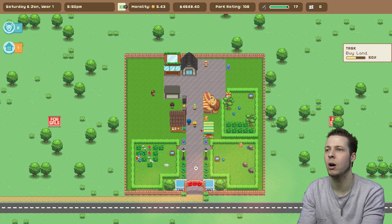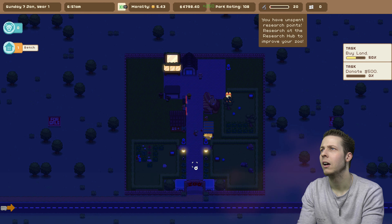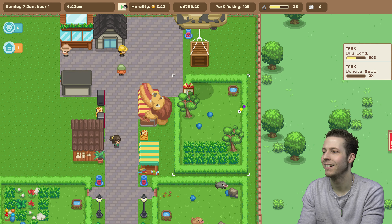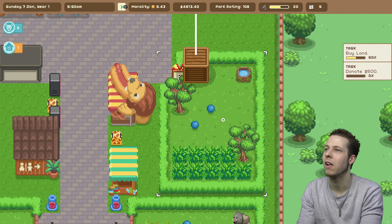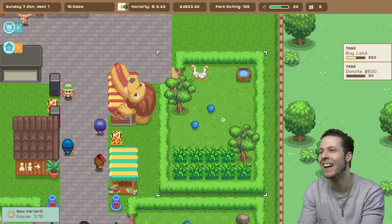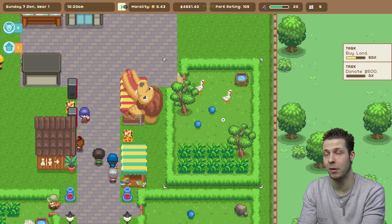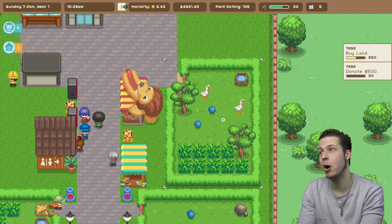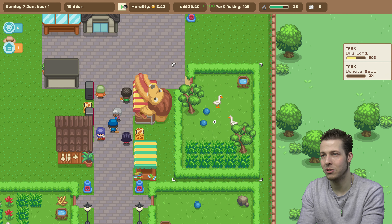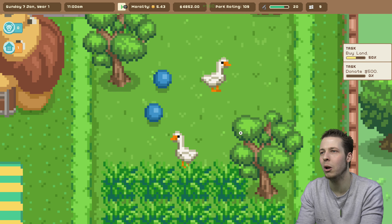I'm just going to speed up time before my geese get here. Now we make 2,800-whatever profit. There we go — here they come. So at the moment our park rating is 109. We've got 20 research points because I've not been bothering with research. Our morality is on the good side at 5.43, but that could very easily go the other way if we did something stupid. Look at these little demons — ready to start attacking all of the guests? I can already see you two are little troublemakers. I love how much you can zoom in.